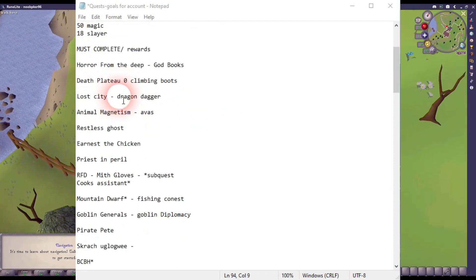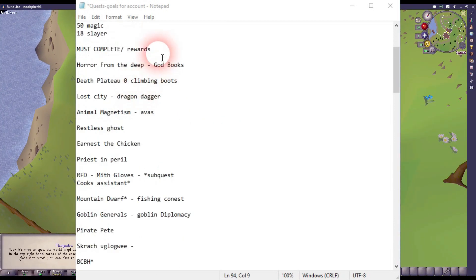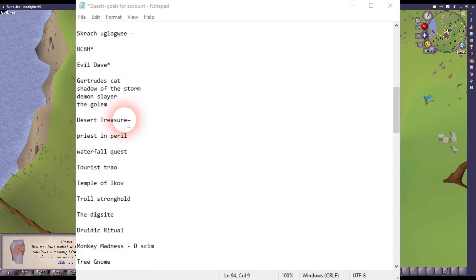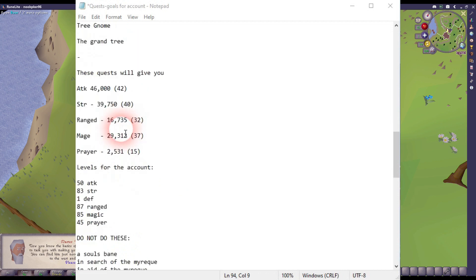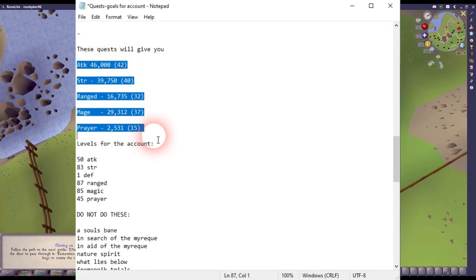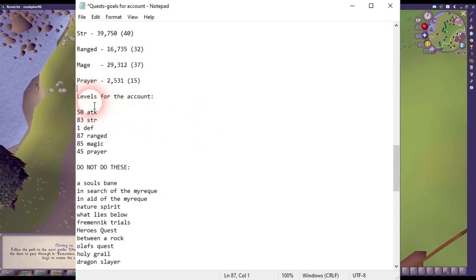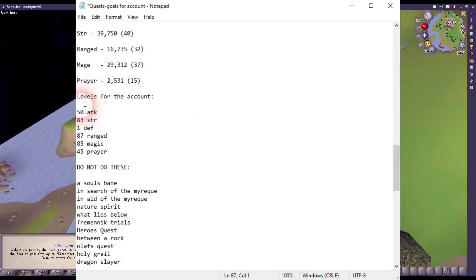I'm not going to go through all of these quests and the rewards and all that, but here's some of the quests that you'll need to do. This is what doing all of these quests will give you. In the end, I would like for my account to look something like this.